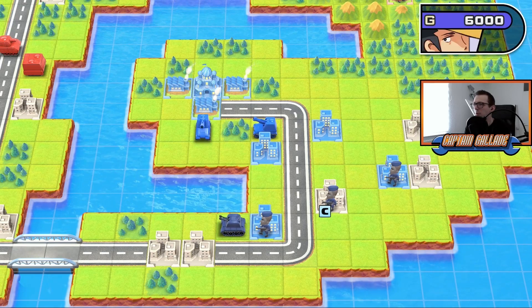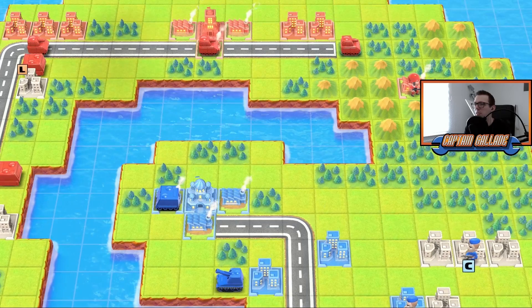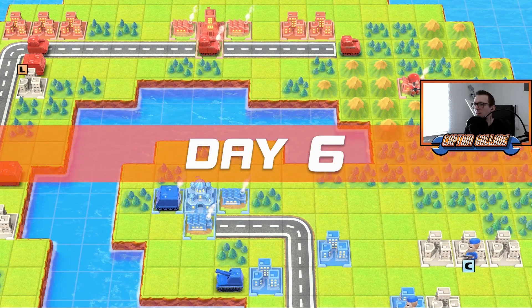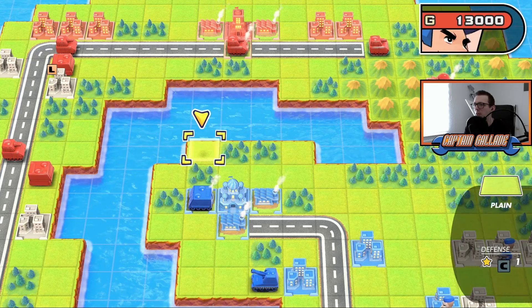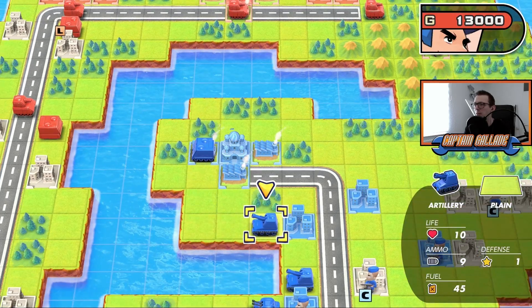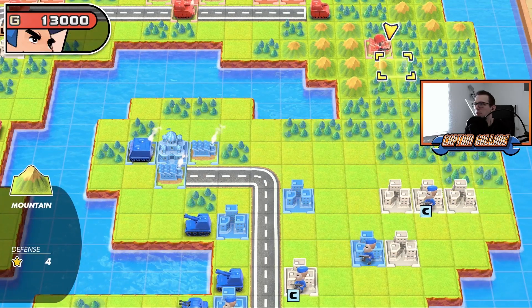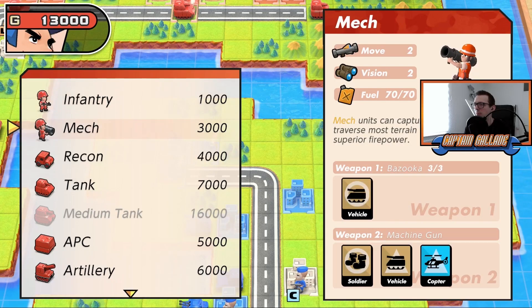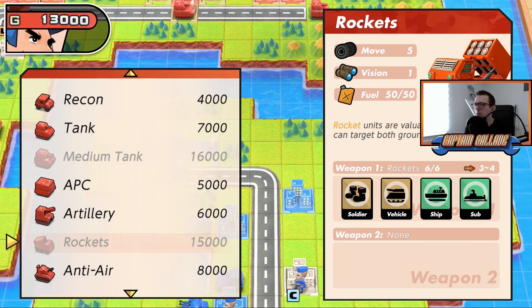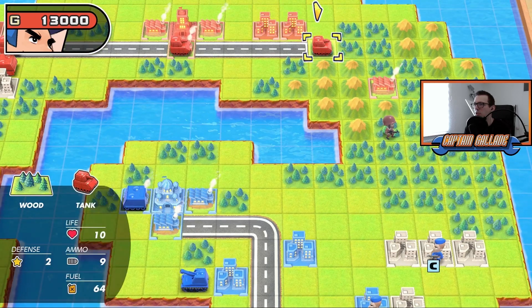I think I need to be really careful with the one at the top right because he puts his indirect firepower there — rockets or the artillery. He can just shoot into the woods while standing on the edge. I'm not sure what to do.